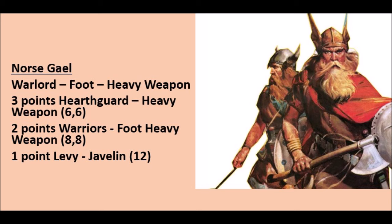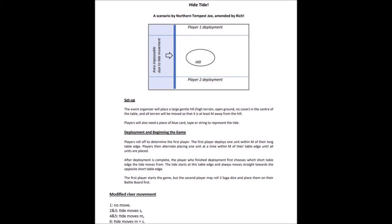Bill's entire build featured heavy weapons — every single warrior and hearthguard was equipped with a heavy weapon. The scenario we played was called High Tide, developed by one of the Normus Tempest guys, Joe, and it's a great scenario.